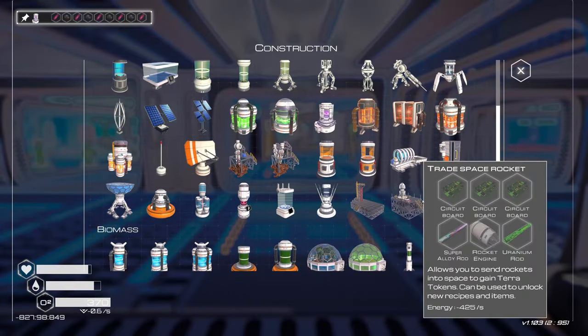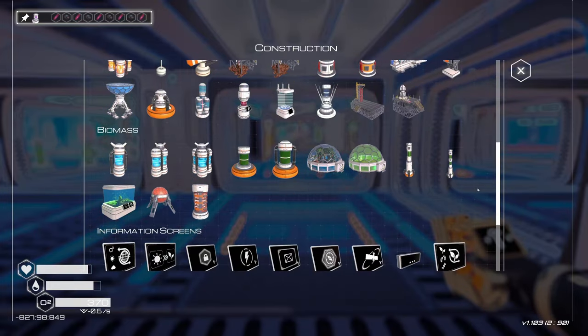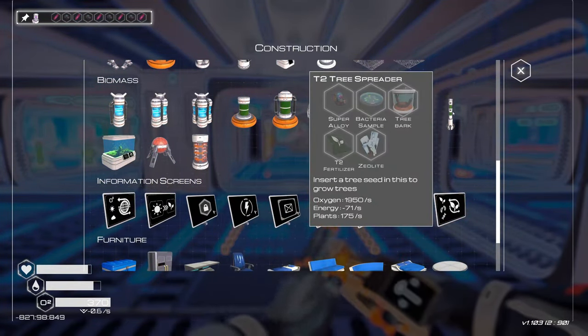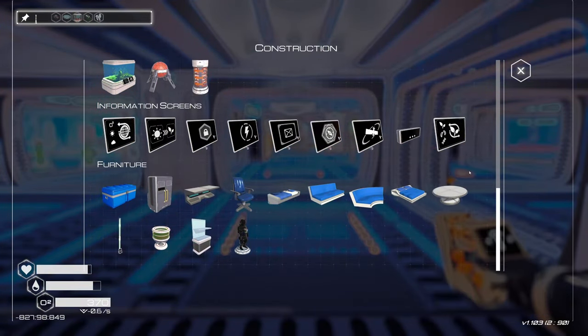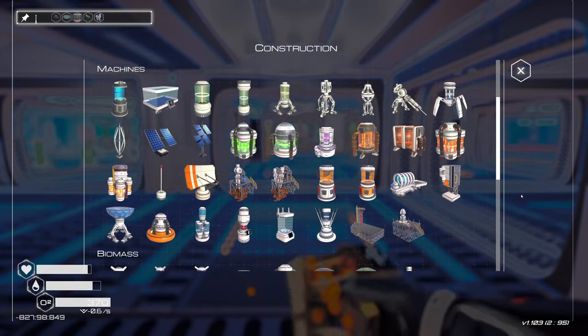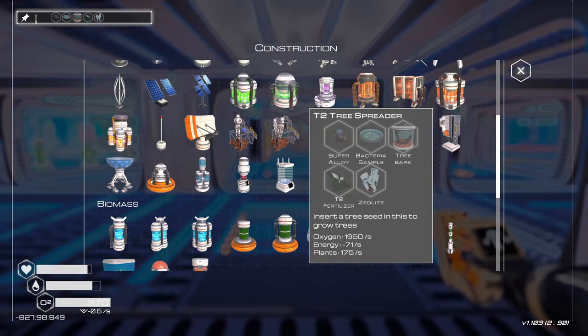We can build other things, but a lot of it — the tier four heaters, heat and pressure. Tier two — I didn't even know we had this. This is what we need to start working on too. What else? I don't care about the furniture. When do you get these tree spreaders? Yeah, let's get on some of these.